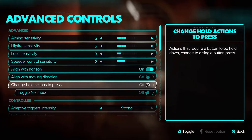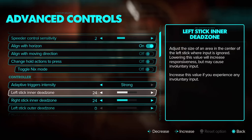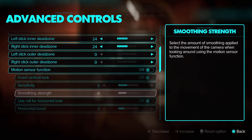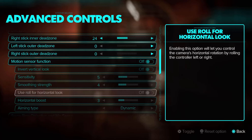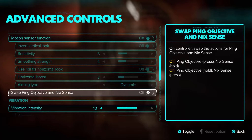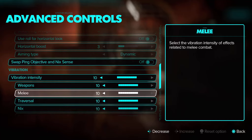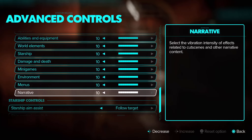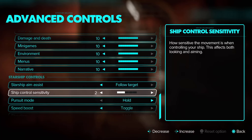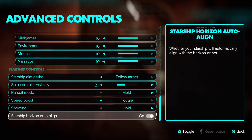You can change hold actions to press or just a button. Inner dead zone, outer dead zone — that's what I'm talking about. Do you want the motion sensor? There's sensitivity for it and the smoothing strength. Aiming type, swap ping objective and Nick sense. Vibration intensity — it's all the way up. Controller speaker volume, starship aim assist, ship control sensitivity, pursuit mode, speed boost, shooting, and starship horizon auto-align.